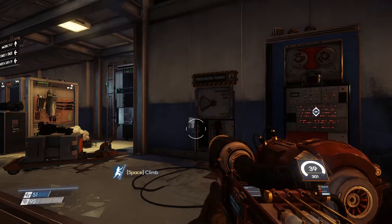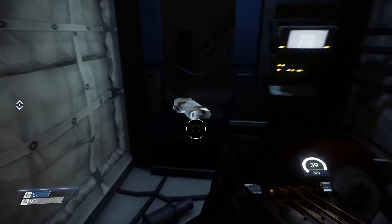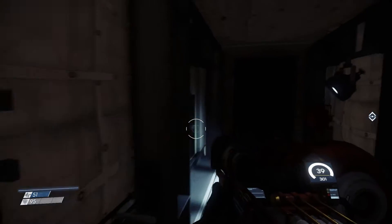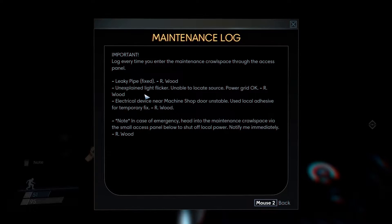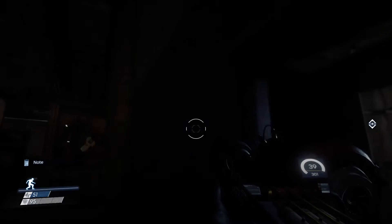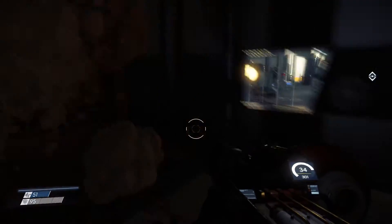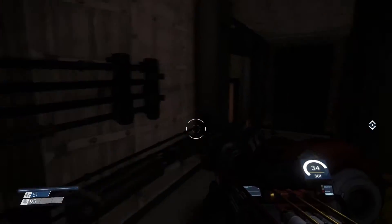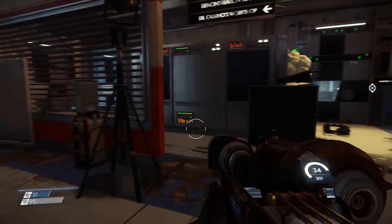I don't know what it is - power control terminal. Spare parts, click, local breaker, power on. Hello, nice to see you. There's a note: electrical device near the machine shop door is unstable - use local adhesive. So if I do that, and that, and that, and that - might that do it? I'm going to turn the power back on. Sorted! Hopefully that won't kill me now.